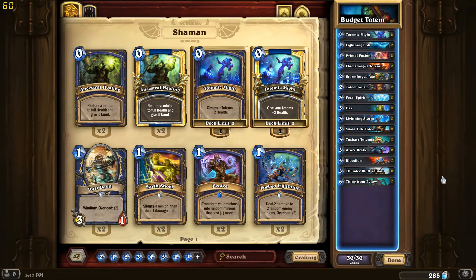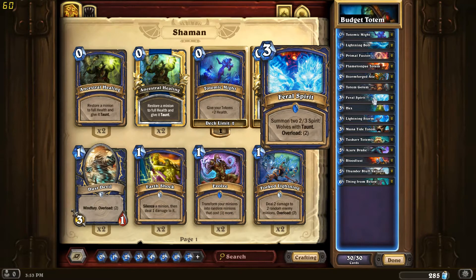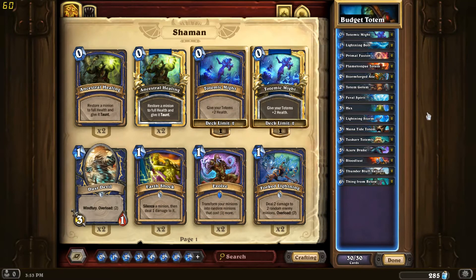It'll depend how the meta is shaped out after the recent nerfs to Small Time Buccaneer and Spirit Claws. I think there are a few more mid-range decks out there at the minute. I think it does reasonably well against Pirate Warrior because you have things like Feral Spirit, and you're going to be producing a lot of totems and flooding the board, and they typically don't run board clear. So you still have a decent chance if the main aggro deck out there is Pirate Warrior.